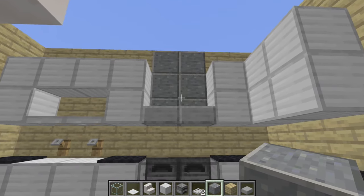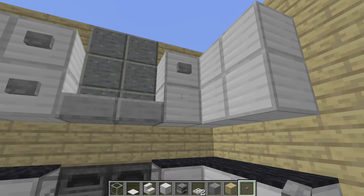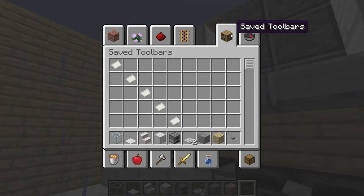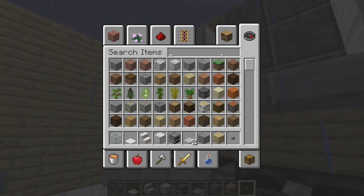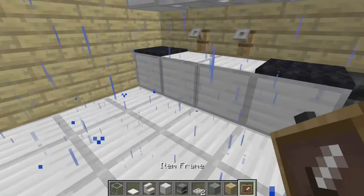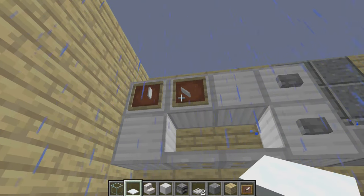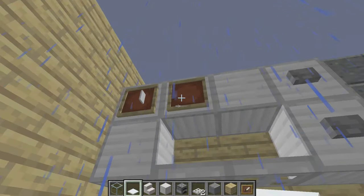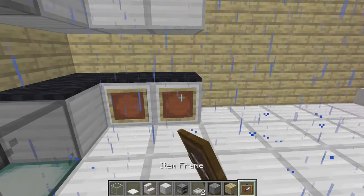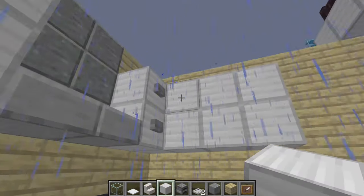Next you want to get some buttons and place them on the cabinets to make them look like cabinet handles. Another thing that looks really good as cabinet doors is to get an item frame and snow — place the item frames down and rotate the snow inside until it makes cabinet doors like that. Maybe not too high up since no one can reach a cabinet that high, so do it around the middle of your cabinets.